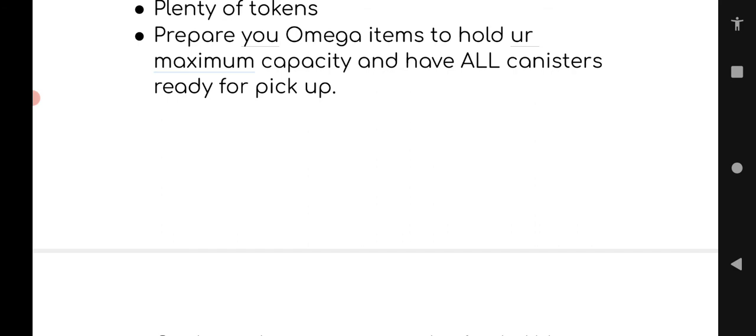Prepare omega items to hold your maximum capacity. Whatever the maximum capacity is on your omega item bank, prepare all your canisters and make sure your omega is full. For mine it's 35 items — so I make sure I have 35 items in my NeoBank, all my canisters ready for pickup, the three I can hold, and the five I can make: eight canisters ready, one making, and my 35 items.